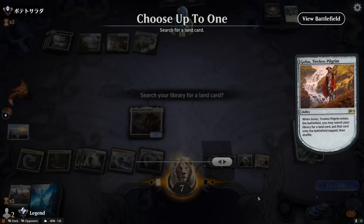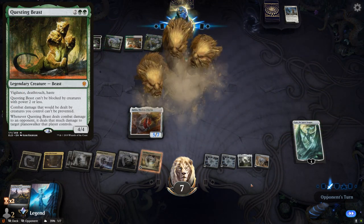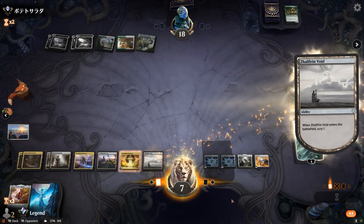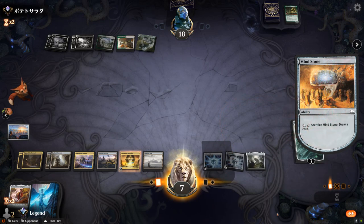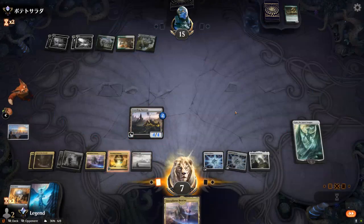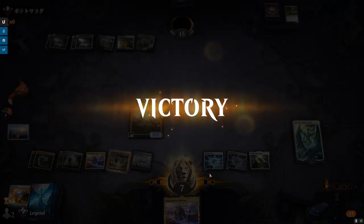We minus three Ugin to get Golos back for another enters-the-battlefield trigger, and we think we've stabilized. Golos now searches up Cascading Cataracts so we can activate Golos's ability going forward. The opponent probably searched a Questing Beast out of the sideboard. We block and trade Golos but still have Ugin in play and Crawling Barrens, so we like our chances. We activate Crawling Barrens several times and our opponent concedes — a very close game against Green/White Humans.